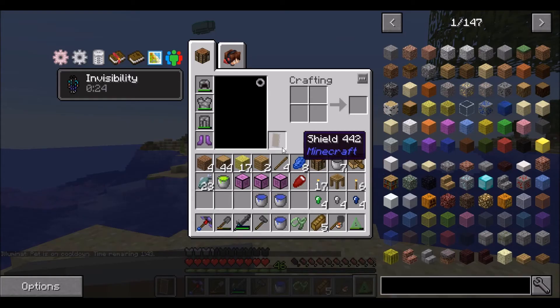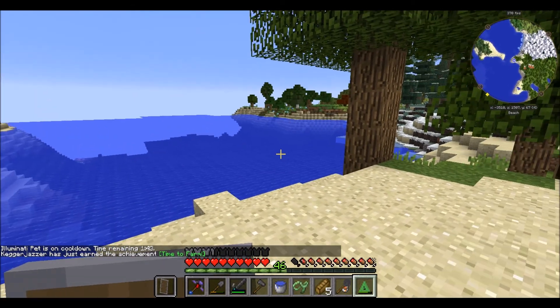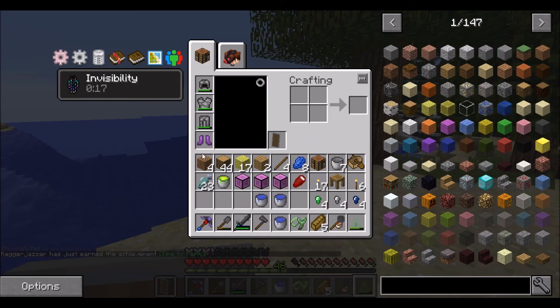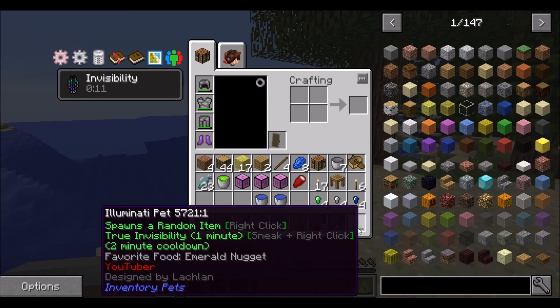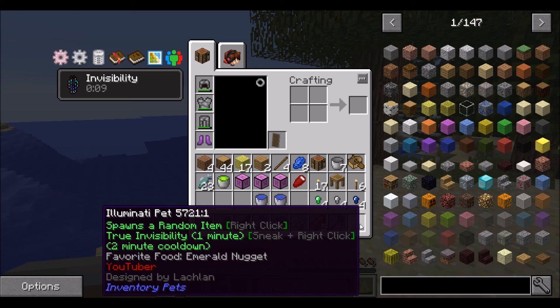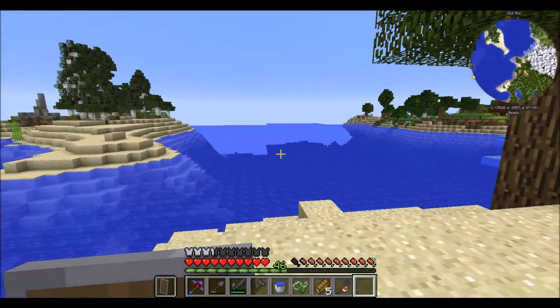You can only do either the invisibility or the random item, not both at once. But anyway, that is a very very good find. That's the regular invisibility but with the illuminati pet — it can be anywhere on the hotbar. And there it goes, finishing the invisibility.